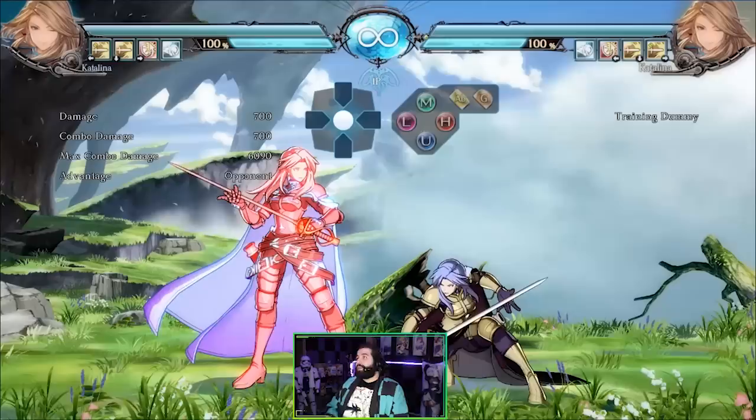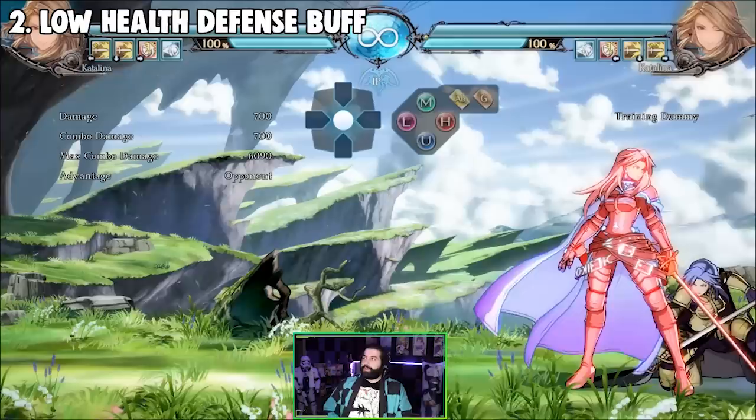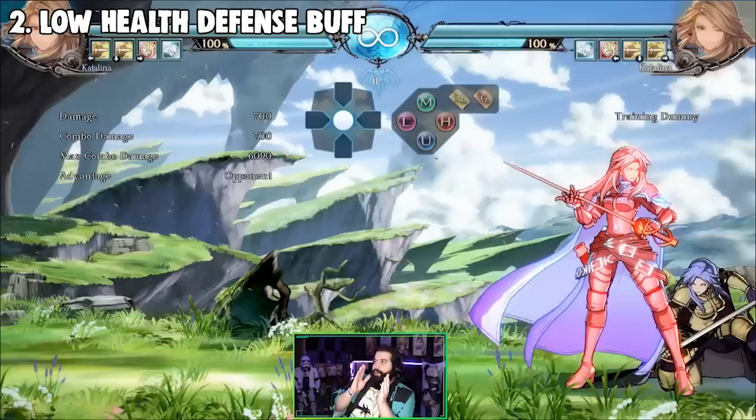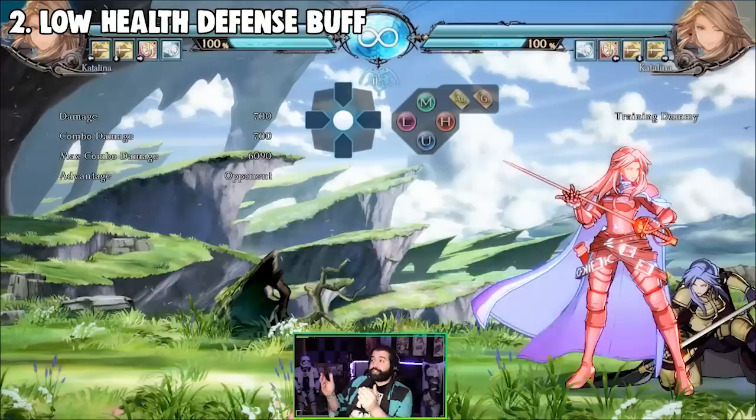The second thing is the defensive buff, also known as Guts. Guts is something I also did not expect to see in this game. Guts is a term that came from Guilty Gear. How it usually works is that whenever your character got below a specific health threshold, they were harder to kill — it's like a defensive buff at lower health. In Guilty Gear, it depended on which character and they were rated differently.